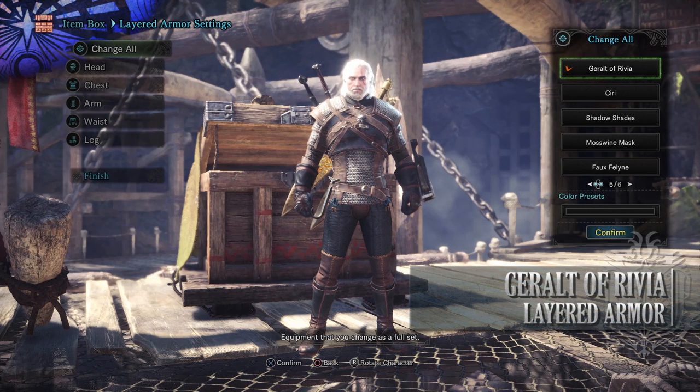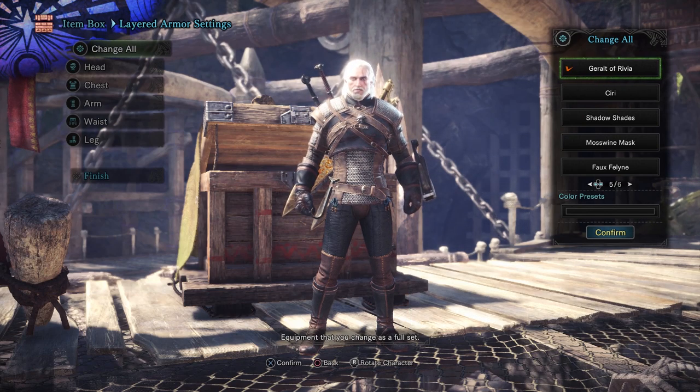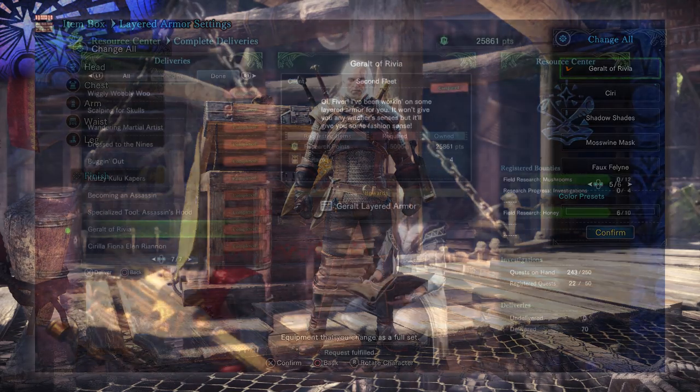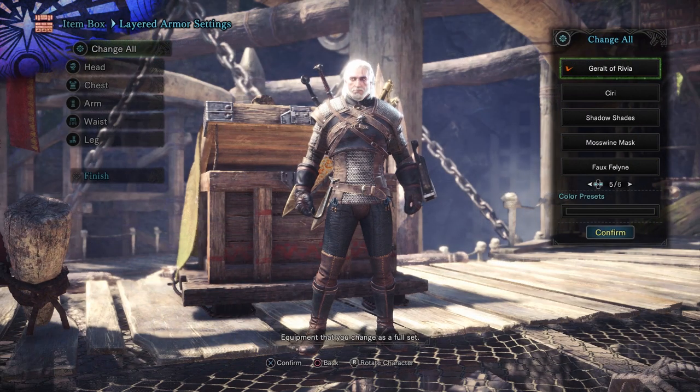Next is the Geralt Layered Armor set. This turns you into Geralt of Rivia from the Witcher franchise, namely The Witcher 3: Wild Hunt. To get this you have to complete the delivery known as Geralt of Rivia, which requires Research Points and Mutagens to craft. Mutagens are a rare drop or reward from taking on the Ancient Leshen in the event quest known as Contract: Woodland Spirits.